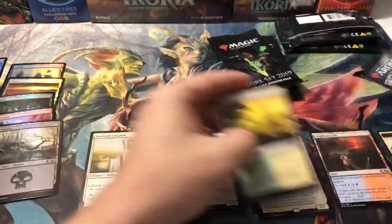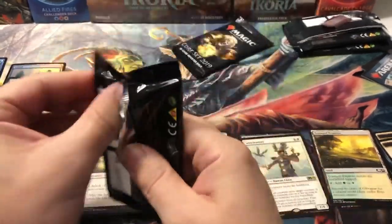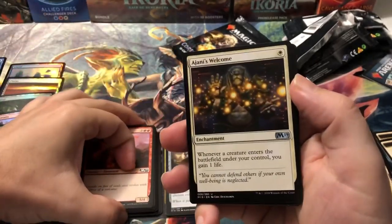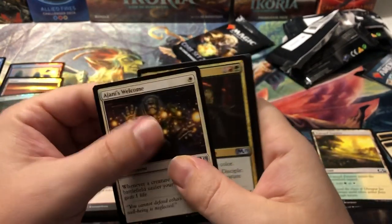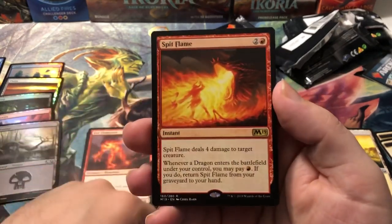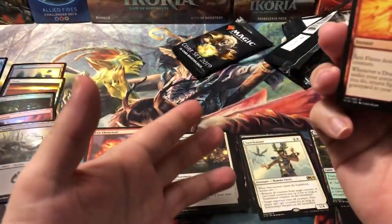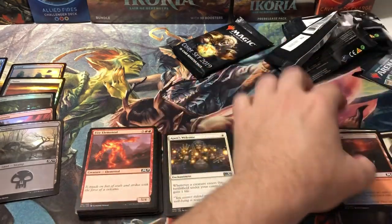Anyway, second pack: Diamond Mare, Poison-Tip Archer, Ajani's Pridemate, and Sun Cleanser. How do you cleanse the sun? It's like molten lava, it's boiling. Third pack: Draconic Disciple, Plague Mare, and Spit Flame — which again makes no sense. Spitting wet flame, fire sun cleanser, spit flame — what is this, like the irony set?